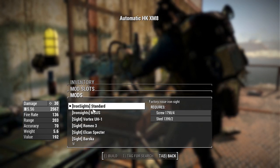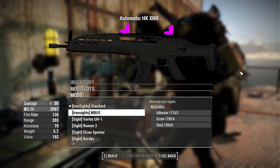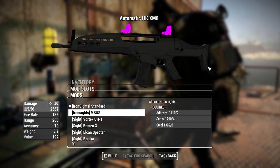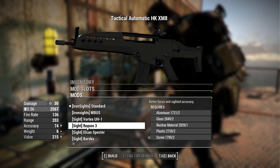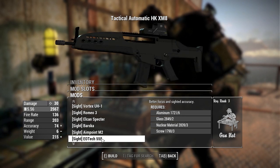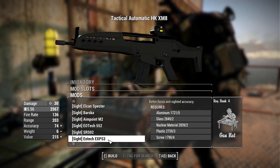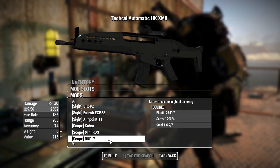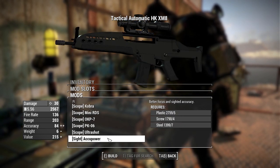For iron sights we have the standard iron sights and the MBUS iron sights, which appear to not have their textures routed correctly — though that is a very easy fix the author can address. For optics we have the Vortex UH-1 holoscope, the Romeo 3, the Elcan Spectre, the Barska Red Dot, the Aimpoint M2, the EOTech 552 holoscope, the SRSO2, the EOTech EXP holoscope, the Aimpoint T1, the Cobra, the Mini RDS, the OKP7, the PK06, the Ultrashot, and the Accupower scope.